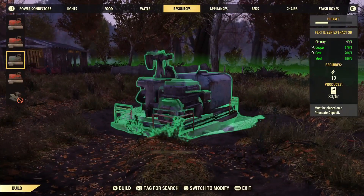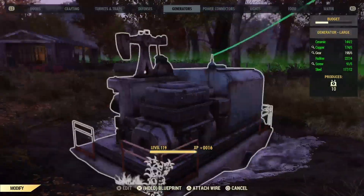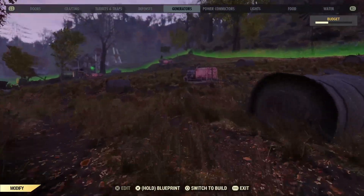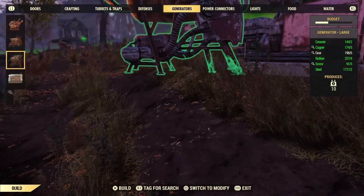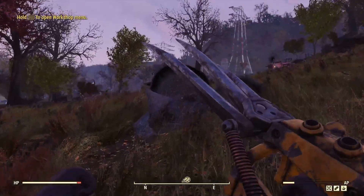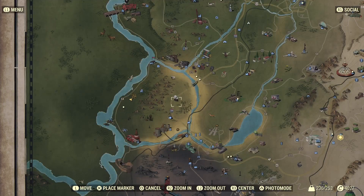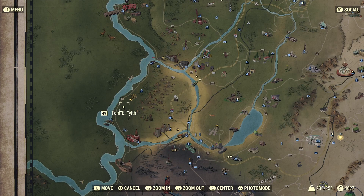Here's where all the collectors are. The massive field you saw me walk across to get to this fertilizer collector is one where you can place an absolute ton of crops. I place a couple of mute fruit and razor grain down, even though I don't need to, because I don't really plan on keeping this.